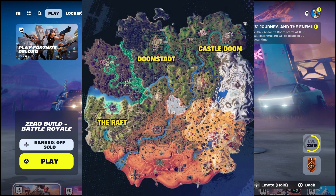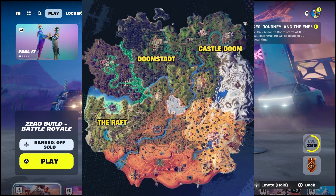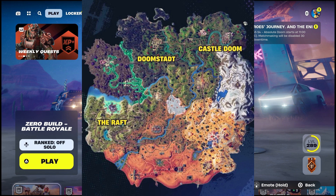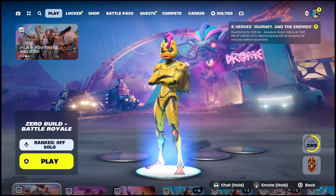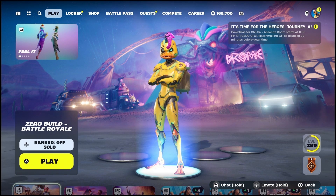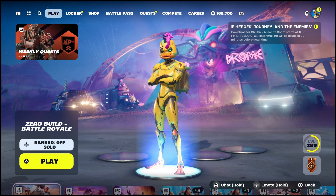I'm pulling up right now the Raft, Doom's Stead — I'm not sure if I'm saying that right — Doom's Stead, and then we've got Castle Doom. Those are three Marvel locations, and I'm pretty sure we'll get more locations on the map regarding the Marvel season. Hopefully we get an update with more Marvel POIs. That is the whole Fortnite map — I think it looks pretty cool.